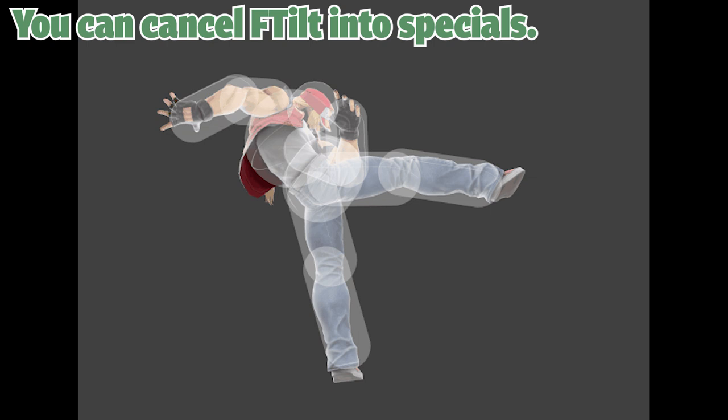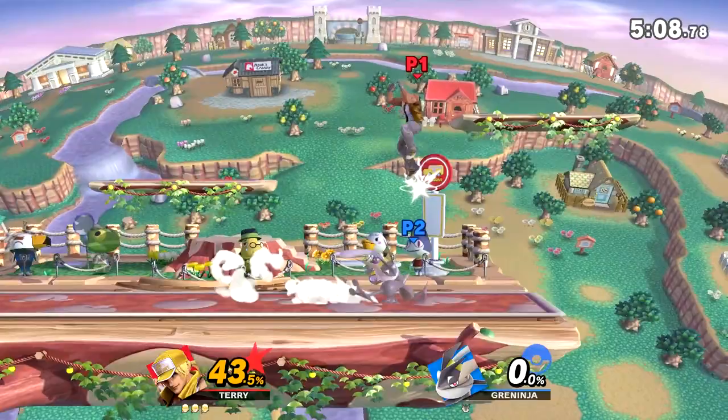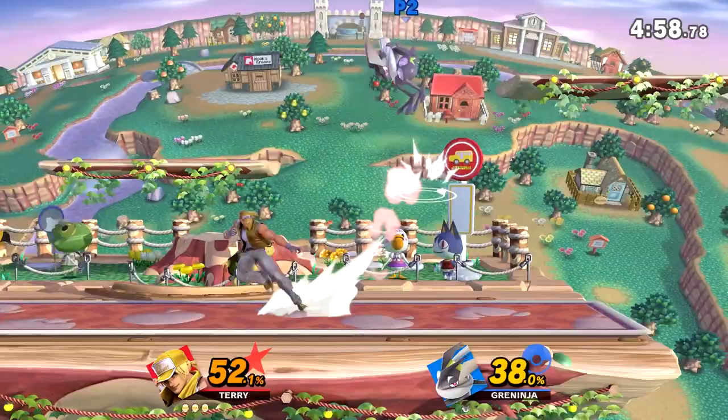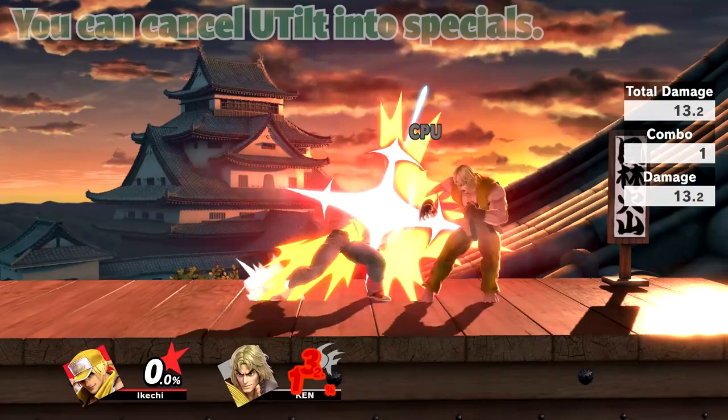Next up we have Terry's Ftilt. The entire leg on this move is invincible, making it great for comboing and dealing a lot of percent — it does 15% on its own and can be cancelled into specials. It's really good at early and mid percents for getting kill confirms and combos, and since the leg is invincible you can stick it out to beat other attacks. Terry needs to abuse this move; it's so good in neutral.